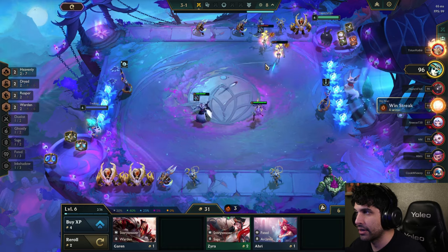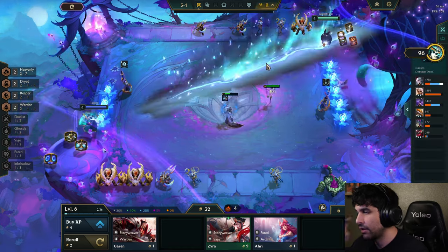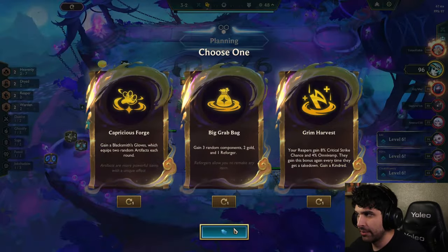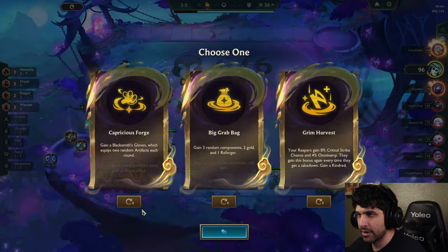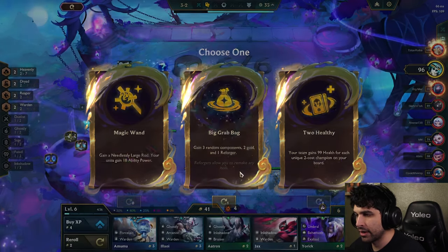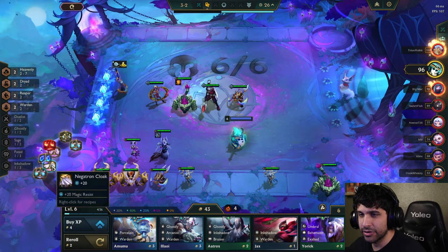It looks like it's working out pretty well — we might win that. Yes! We want to keep win-streaking without having to spend our gold. Morgana is doing quite well. There's an augment: Reapers gain 8% crit chance and 4% omnivamp. This would be good because Kane is a Reaper — but I'm going to re-roll it because we might not go that direction ultimately. We got a bunch of items, nothing that we specifically needed, which is unfortunate.